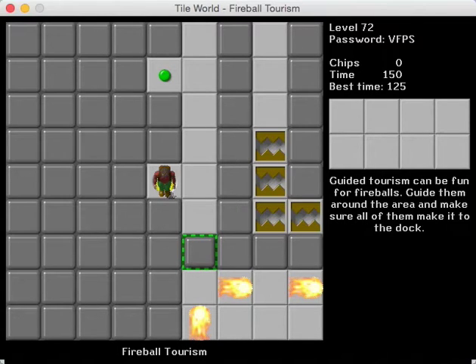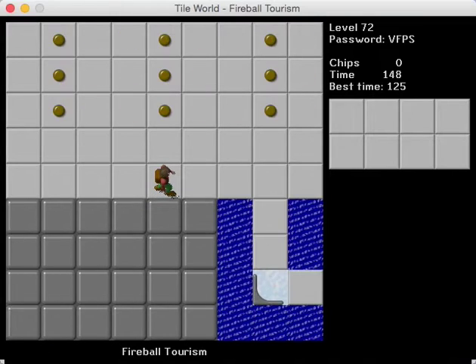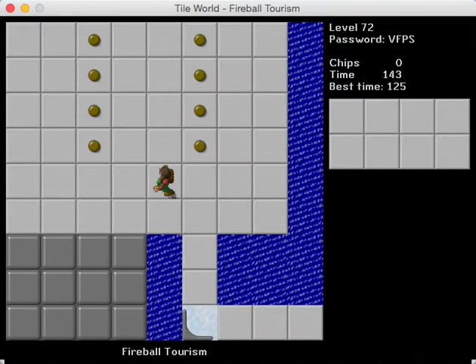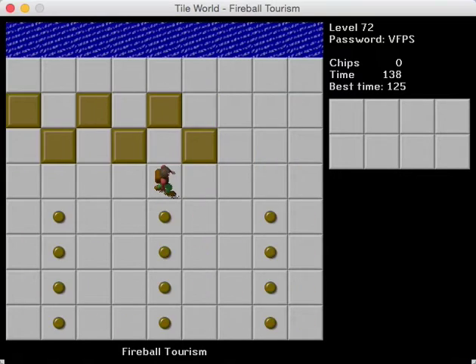The next level is Fireball Tourism, and it has a story portion. 'Chip City was now just a train ride away from the seaside town that Chip had reached. Unfortunately he had run out of money and couldn't afford the train ticket, but the travel agency offered him a part-time job as a tour guide. Guide the fireballs around the area and make sure all of them make it to the dock.' We actually had to reword that hint a bunch — the original had grammar issues, I came up with a really wordy version, and ModHop eventually came up with that version.